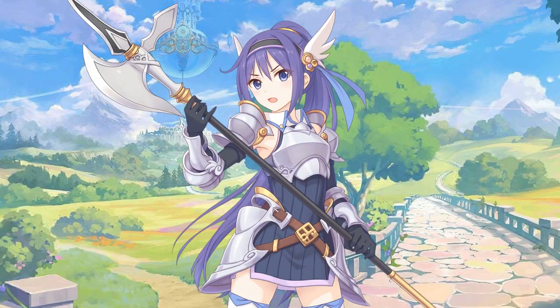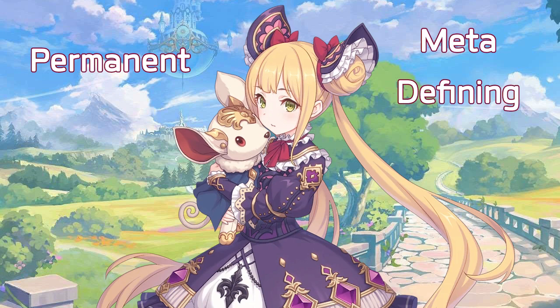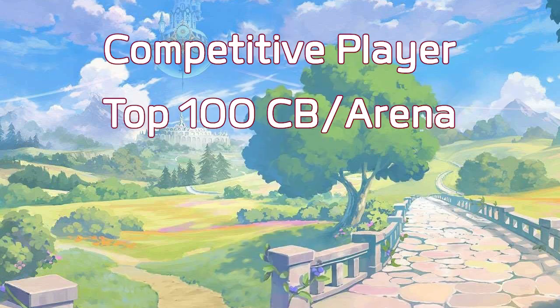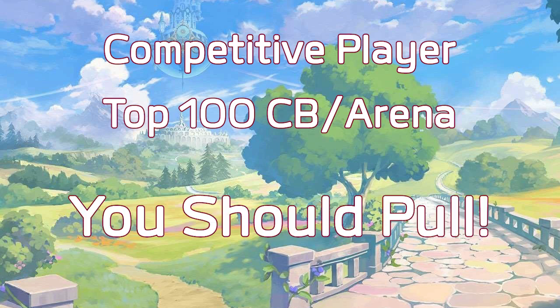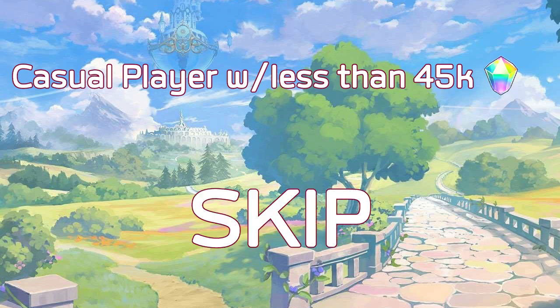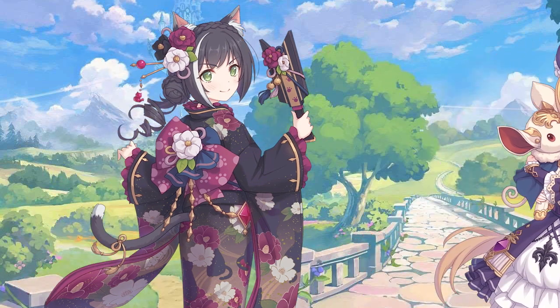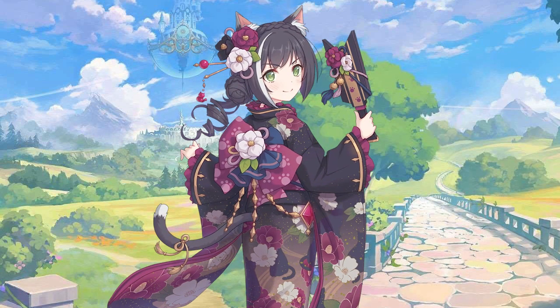So, should you pull? Luna is permanent, but is extremely strong and meta-defining on release for Clan Battle and Arena, so it's a really difficult decision. I would say that if you are a competitive player — top 100 in CB and Arena — I recommend that you pull. If you are a casual player and you have less than 45,000 jewels, I would recommend skipping this banner. If you are weighing between pulling Luna or New Year Carol, I would pick New Year Carol in a heartbeat. She is just so unbelievably powerful that if you have to choose between her and other characters, you should always choose New Year Carol.